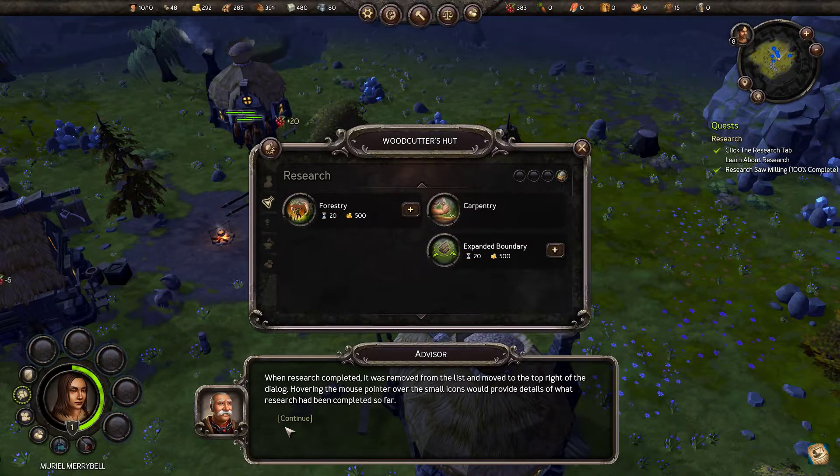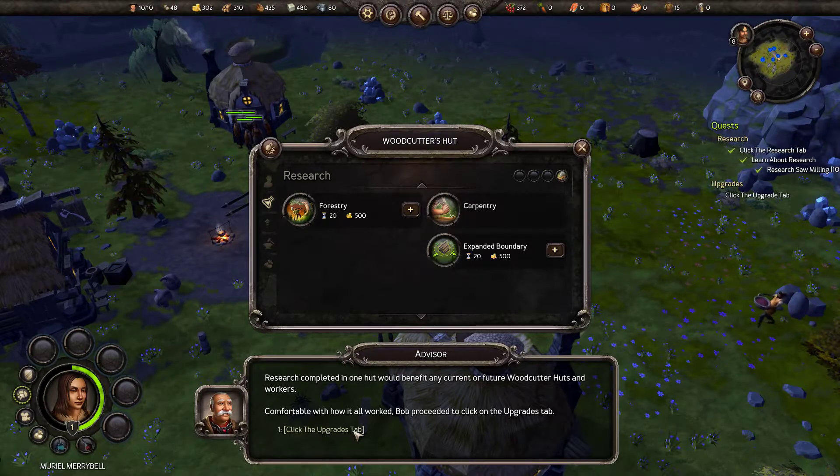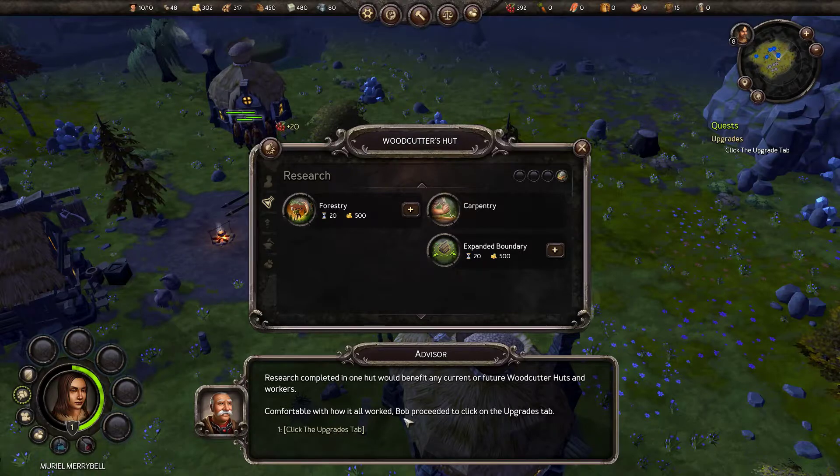When research completed, it was removed from the list and moved to the top right of the dialogue. Hovering the mouse pointer over the small icons would provide details of what research had been completed so far. Research completed in one hut would benefit any current or future woodcutter's huts and workers. Comfortable with how it all worked, Bob proceeded to click on the upgrades tab.